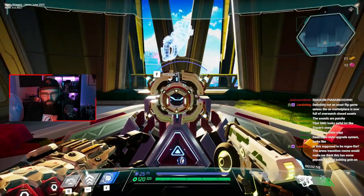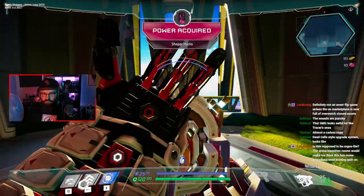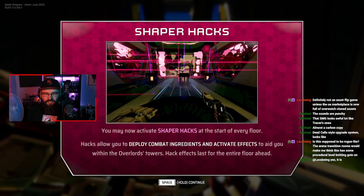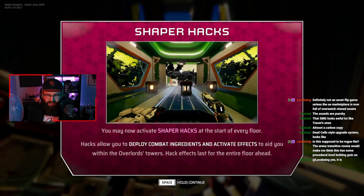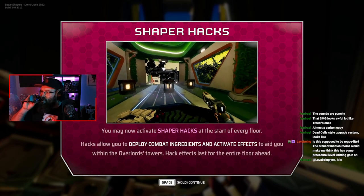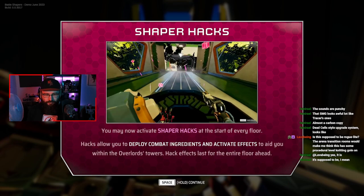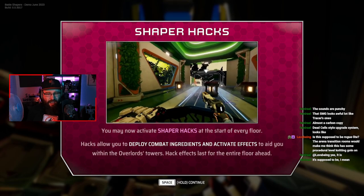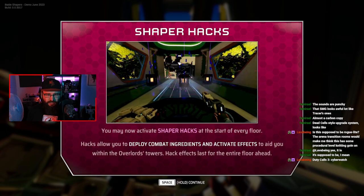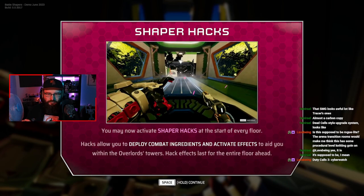Stick your fist in the glory hole. They're really going hard on making this fire off as much dopamine as possible when you do very simple things. Because the game's got to be trying hard to fire off the dopamine receptors. You may now activate Shaper Hacks at the start of every floor. Hacks allow you to deploy combat ingredients and activate effects to aid you within the Overlord's Towers. So you can spawn explosive barrels for the duration — that's interesting. You can apply your own benefits or conditions on the subsequent room.